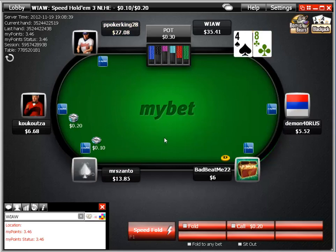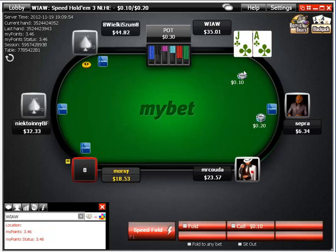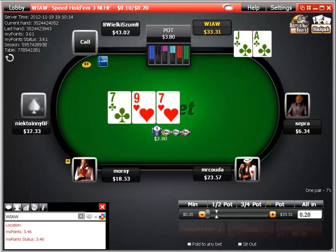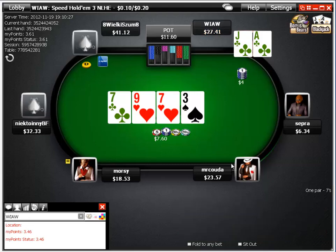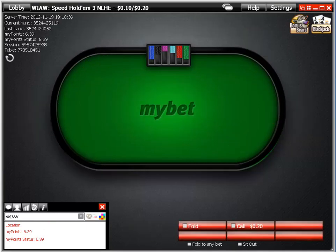Depending on how loose the open raiser and cold caller are. AJ suited in the small blind, we get a steal raise, and we make a re-steal 3-bet. We pick up an over card flop again, and with our re-steal we definitely bet this board — he could have missed it just as easily as we have. We can double barrel here because nothing's changed. I want to give him the idea that I've got an over pair, and he lets it go.